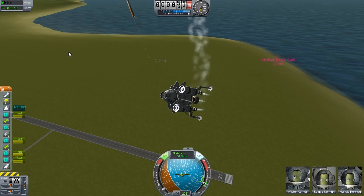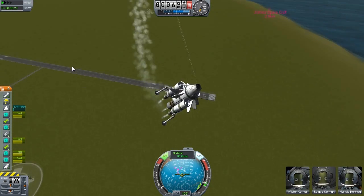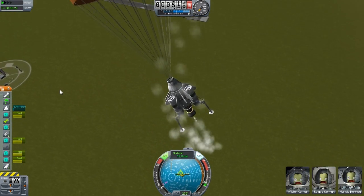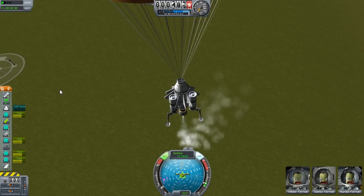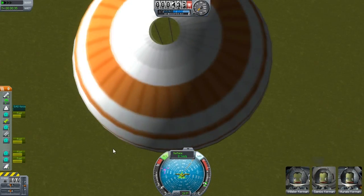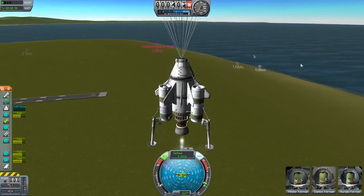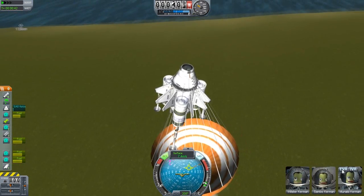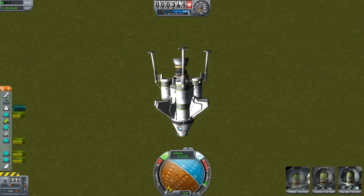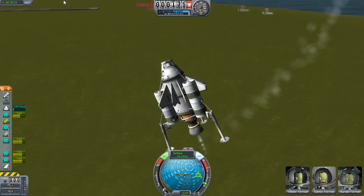So we've got Sambo Kerman. What's his name again? Wilster Curb. What the heck happened? What broke? Whatever, it's all good. My parachute just kind of destroyed. We can still land this.